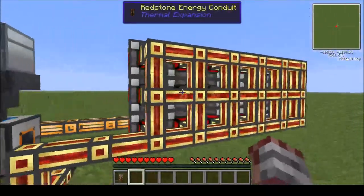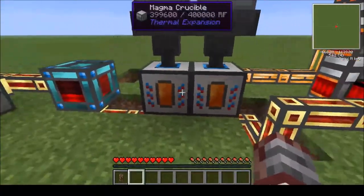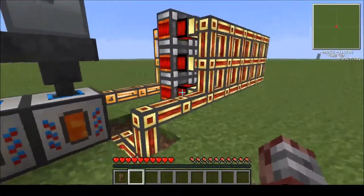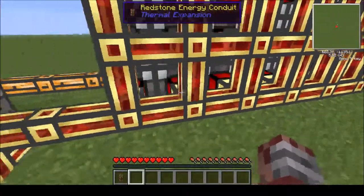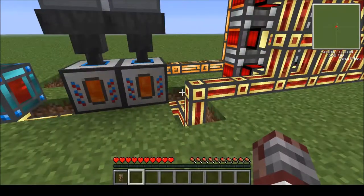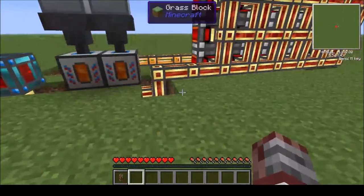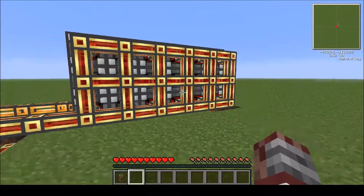I think this is 18 dynamos here. So you definitely want to have two crucibles. Even with this setup, as you can see, there are a bunch of dynamos that are turning off because there's not enough lava to be spread out between them. I think two crucibles would have been okay, but I just didn't supply enough lava to begin with — that was my fault. I think two can handle it, but you probably want three, and definitely four once you start expanding the number of dynamos you have.